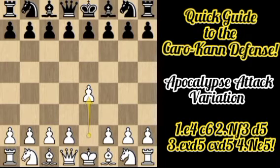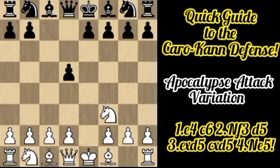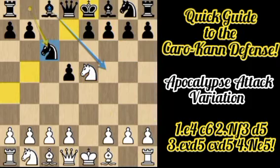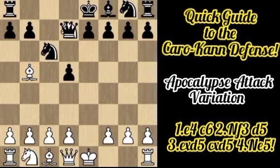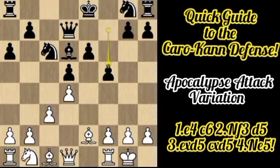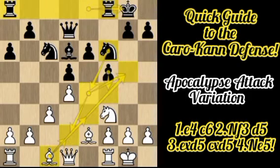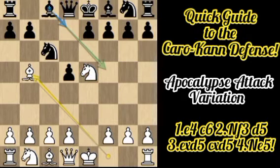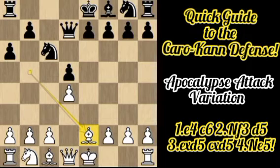After Be3 there is f4, harassing the bishop. So going back through the full line: e4 c6 Nf3 d5 exd5 cxd5 Ne5 — the Apocalypse Attack — although it seems very dangerous for Black, with accurate moves it is actually a loss of time for White. After Nc6 Bb5 Bd7 Nxd7 Qxd7 d4 a6 Be2 e6 c3 Bd6 kingside castling f5 Nd2 Nf6 Nf3 kingside castling, White has wasted time — for example after Nf3 and Ne5, a tempo down, retreating the bishop to e2. That's all — I hope you enjoyed this video, and please don't forget to subscribe.